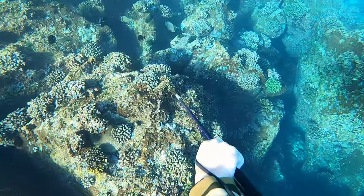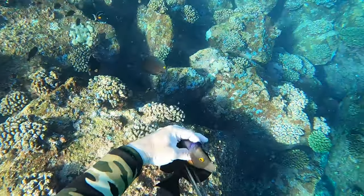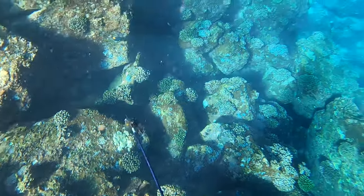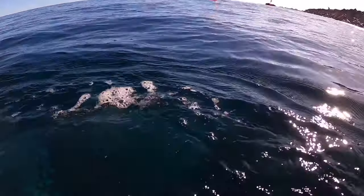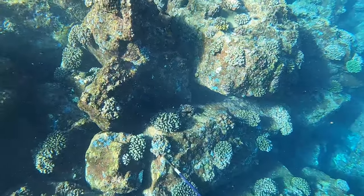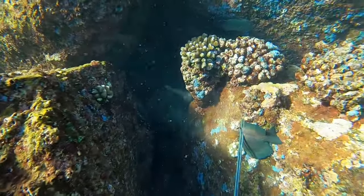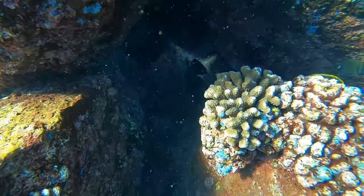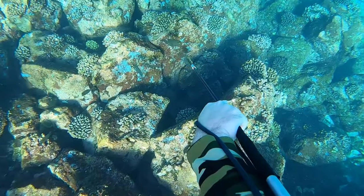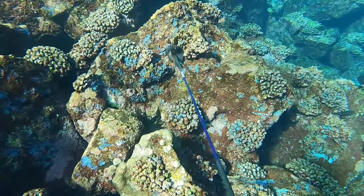I think the dive gods saw my good deed and rewarded me. I go down, shoot the first kole — they're very curious fish and hang around — take off the first one, aim, and I get the two-for-one special, baby. Your ideal shot is to shoot the fish mid-body or in the head and have them stuck on the prongs. Sometimes you barely graze them so you need to go down and grab the fish so it doesn't get away. Here I forgot my glasses at home but he sticks around long enough for me to get a good second shot.